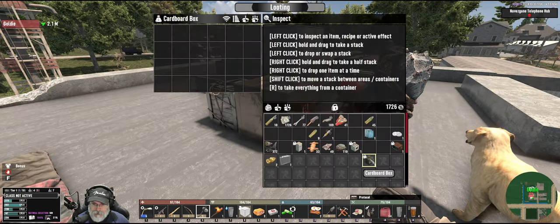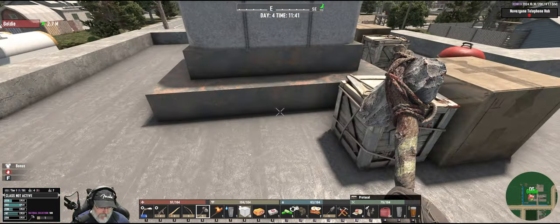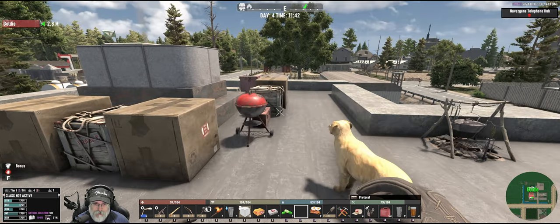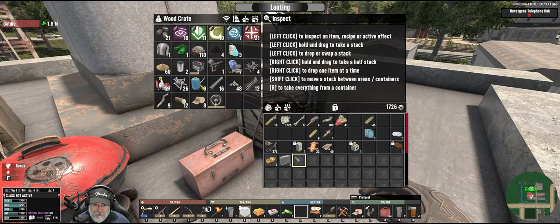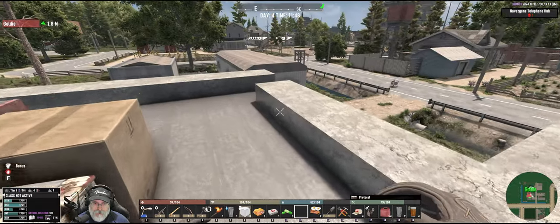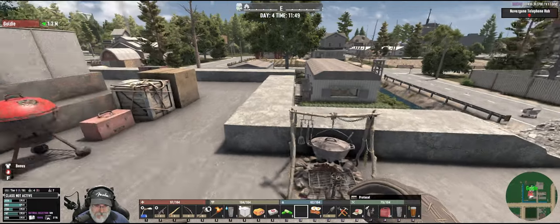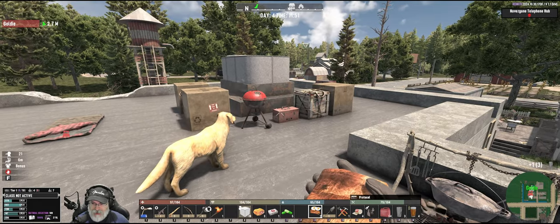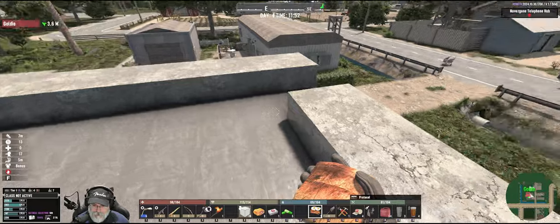Let's put the brains, iron, and cloth back in storage. We have a bunch of ammo we can exchange for 7.62s and a few things to sell. Goldie is good. We're kind of thirsty but the vending machines should have reset. Let's throw back a bacon and eggs — I think we're in good shape. Let's go.